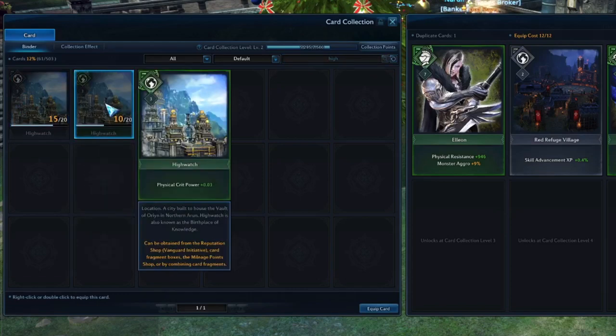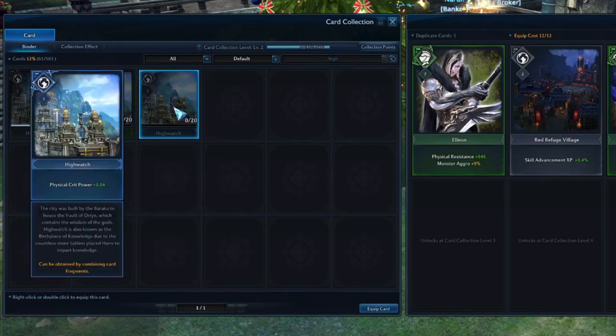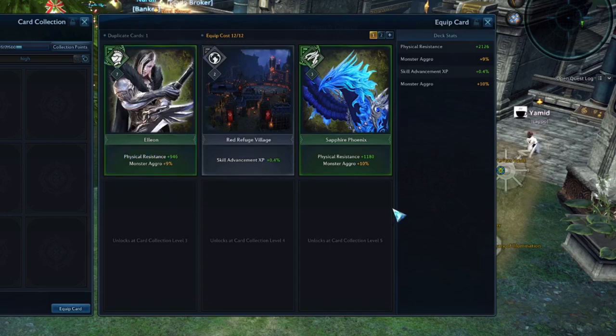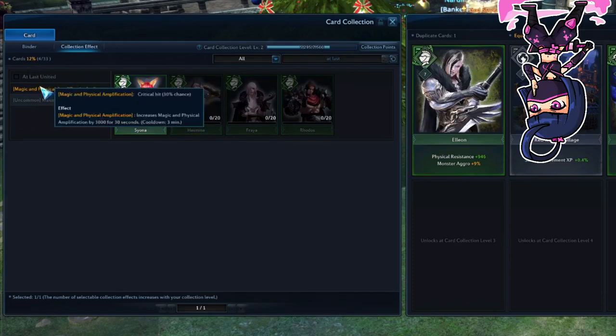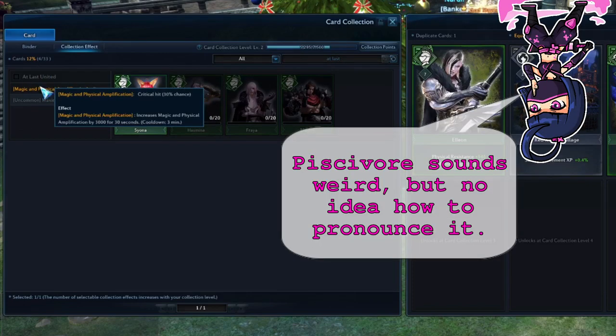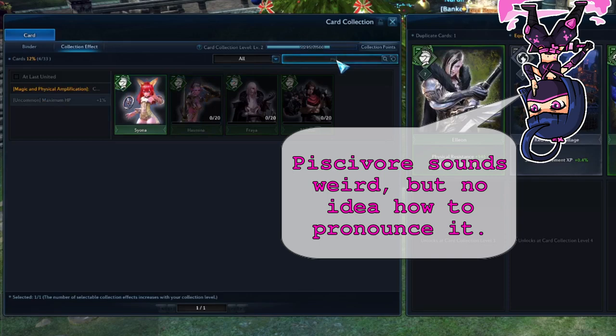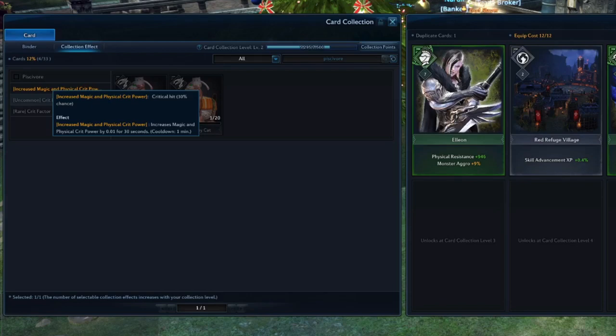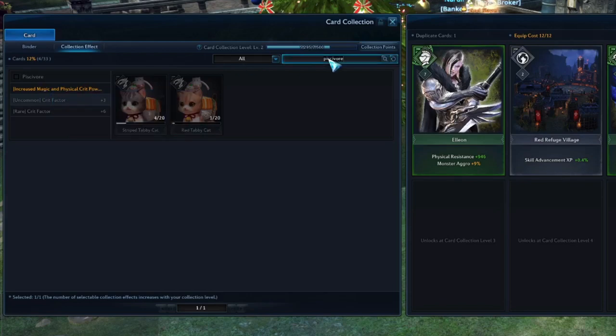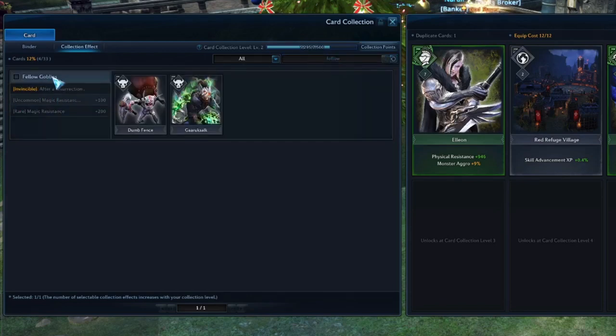If you are unable to hold aggro, you can also use cards to boost the amount of aggro gained from your attacks. The best cards for that are Allian and Sapphire Phoenix. The best side effects for increasing your DPS are the ones called At Last United and Pisky War. If you have trouble surviving, then Fallow Goblins will help you stay alive right after resurrecting. If you don't have either one of those, then just use anything that increases the stats I recommended earlier.